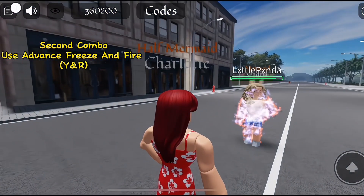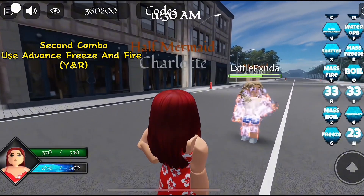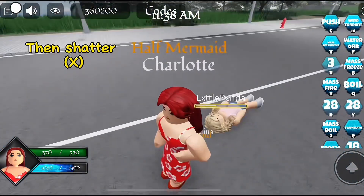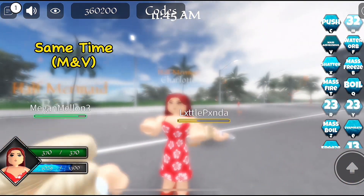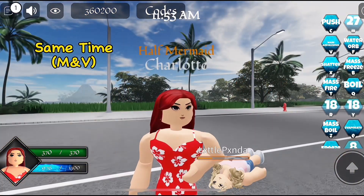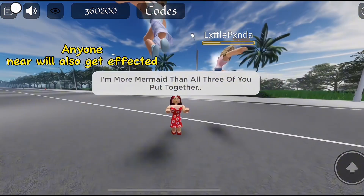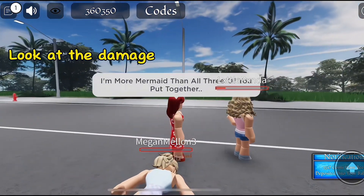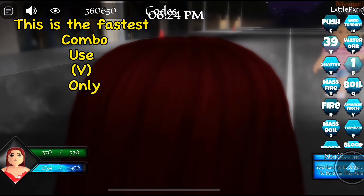Your second combo is using advanced freeze and fire — this keeps them from attacking while still pushing their health down. Then shatter them. Use M, M, and V at the same time. Anyone nearby will also be affected by this. Look how much damage this does — this is the fastest combo. Use V only.